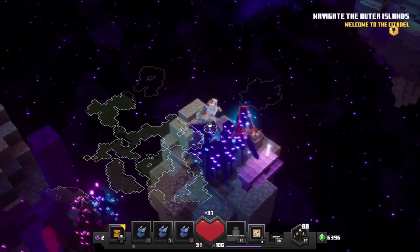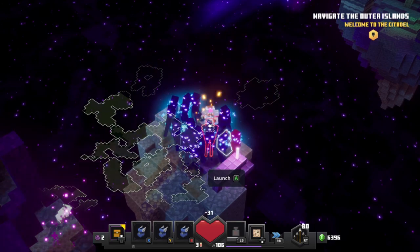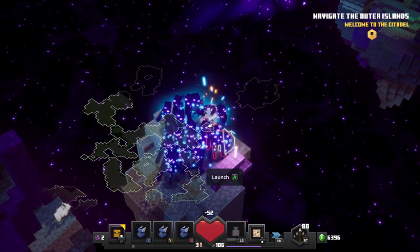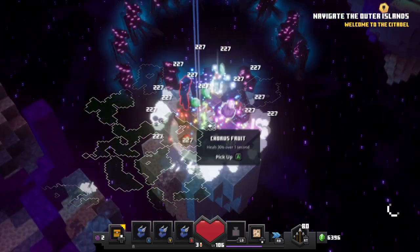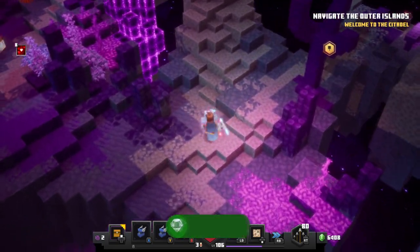Wait for them all to group up here as I'm doing. I'm just waiting here, making sure that I can still launch myself with the fireworks. And once they're all super grouped up, I'm going to launch myself up, make sure that I'm above them, hold the attack button, and you'll dive down and blast a bunch of them away. Hopefully you'll get 12 of them and your achievement or trophy.